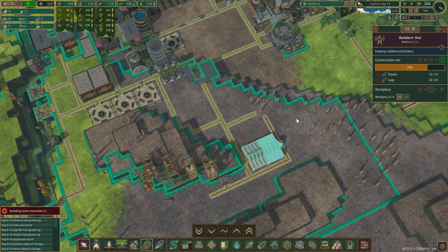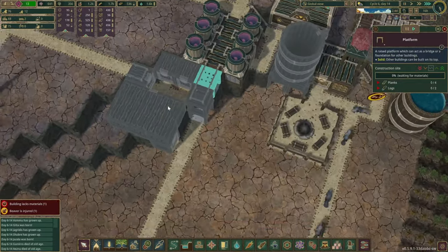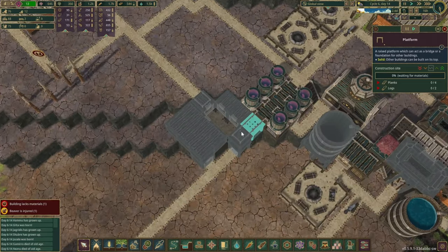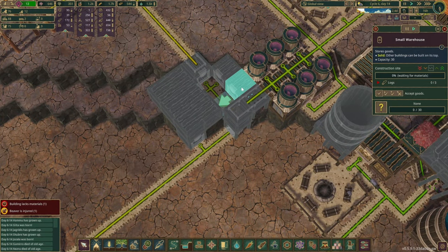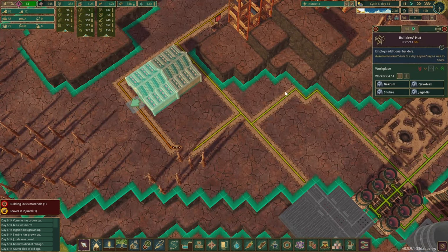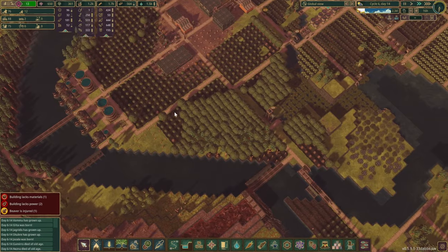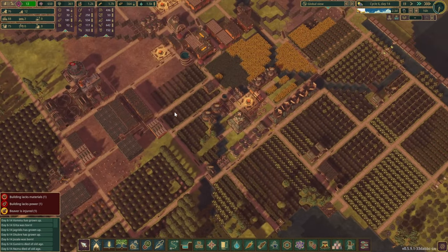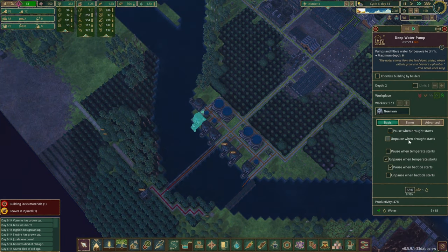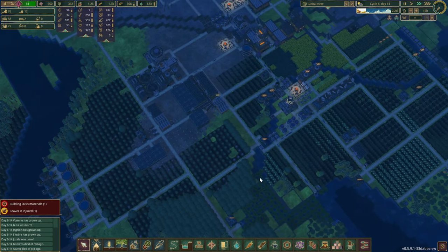We have to give this a slightly higher priority otherwise it won't get done. How far are we with the builder's hut? That is almost complete — lovely. I want to fill this little gap in here but also give them a slightly more direct route to get the metal. Just a ton of small warehouses — we grab a few platforms from here and then connect and link it all up. Let's speed things up. Food and water is pretty much okay — are you guys set up for automation as well?